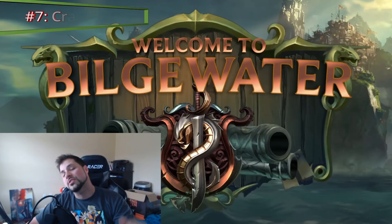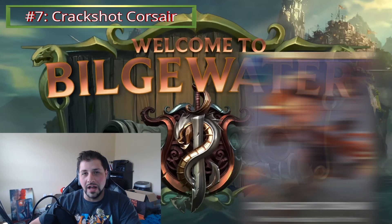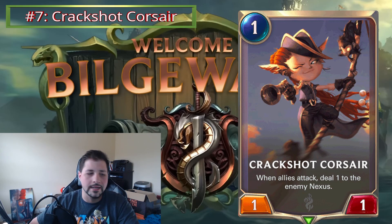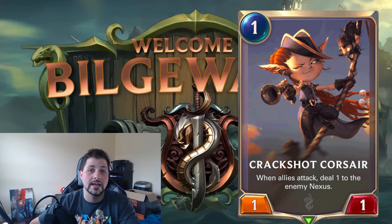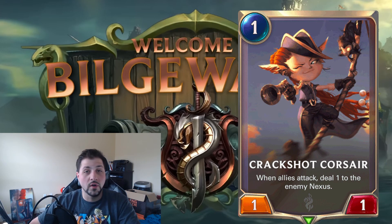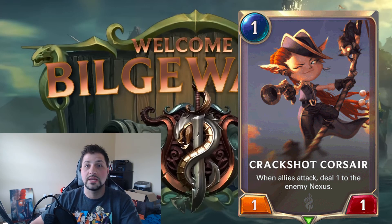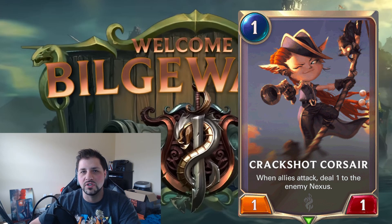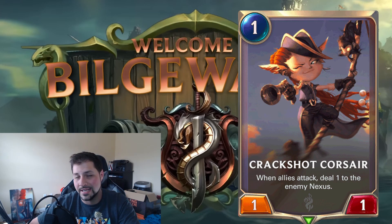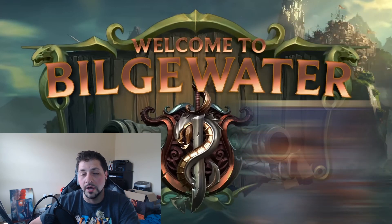Number seven is Crack Shot Corsair. I play-tested this a lot with Misfortune — scouts plus Misfortune plus Crack Shot Corsair dealing damage to the nexus every turn seemed great. But Misfortune has three health, and Crack Shot Corsair's one health is a huge downside in a three-health-heavy meta. It dies to Withering Wail, Vile Feast, basically all anti-aggro removal. You get doubly punished for playing aggro with this in the deck. It probably needs two health to be viable.